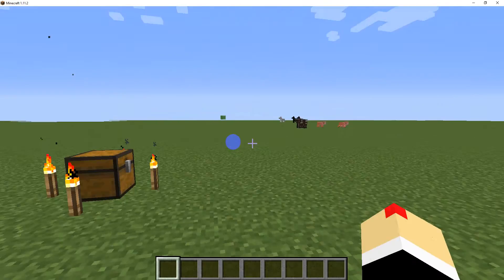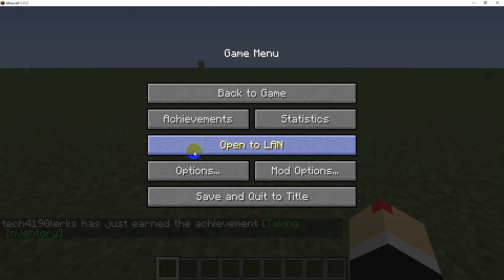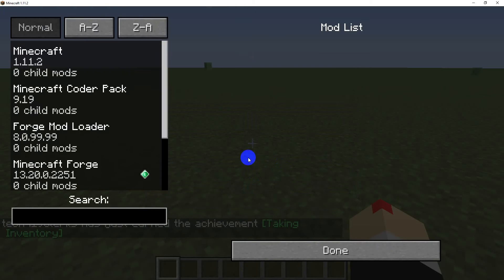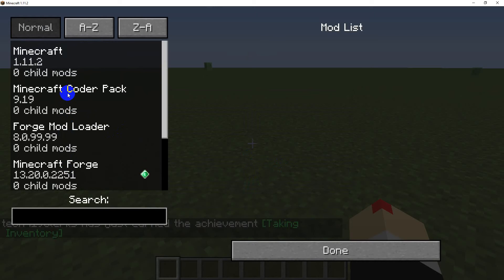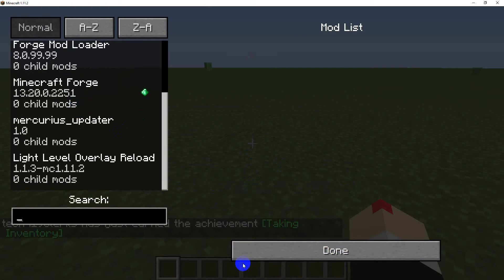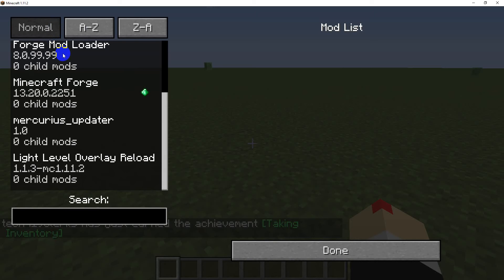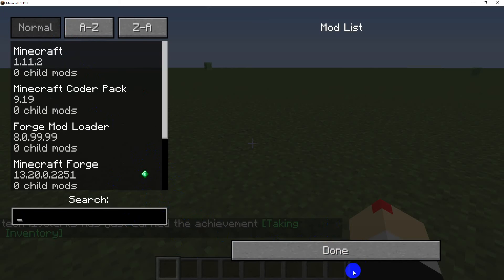Whoa, how many mobs just spawned in? Let's see if we have Lucky Blocks. Where are my Lucky Blocks? Options, Mod Options, Light Level Overlay. Why is Lucky Blocks not here? I guess I will be back in a minute. Okay, I'll be right back.